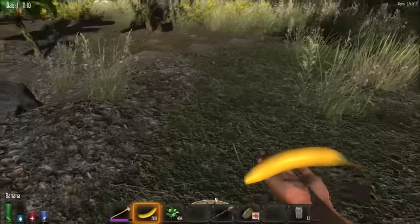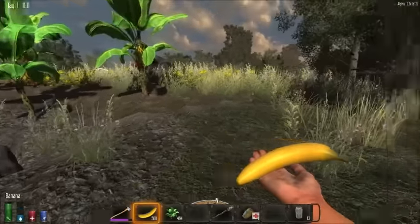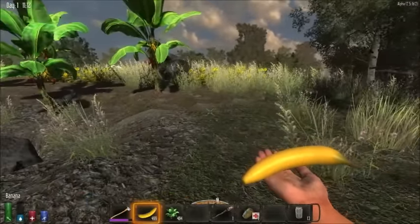Let's have a look at the banana itself. Like all food items, it can be eaten. It gives you a little bit of food and water.